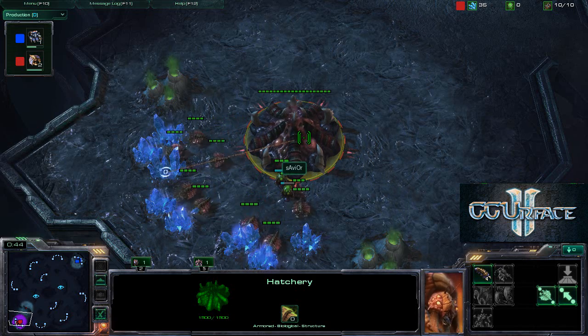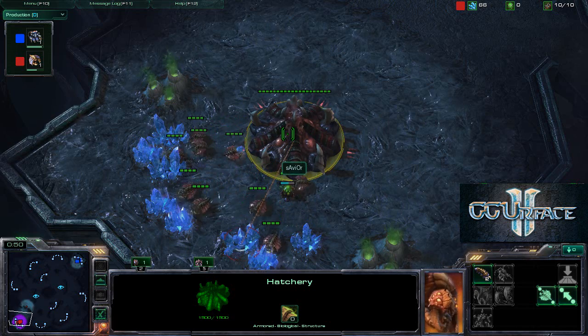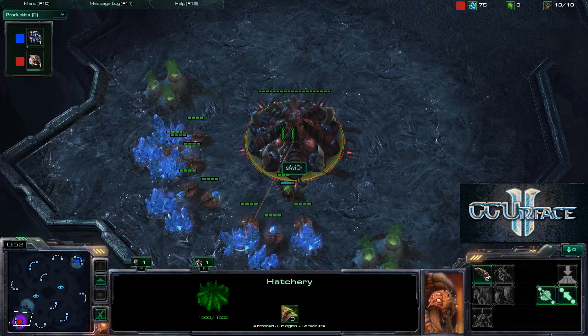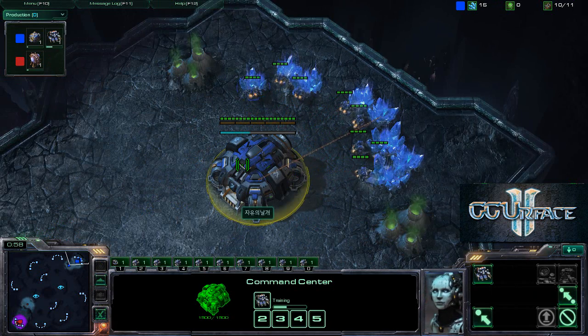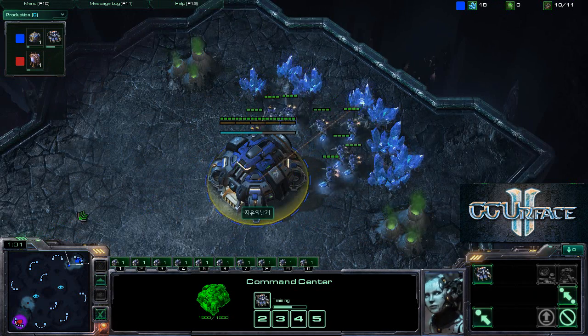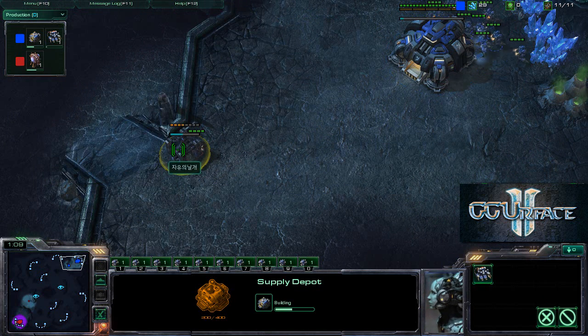Hello and welcome, this is GGRFace and I'm going to be talking about a game between Savior and a Korean Terran player. Savior is playing as the Red Zerg at the lower left-hand corner and the Terran player is going to be the Blue Terran at the upper right-hand corner. The map is Zelnaga Caverns.